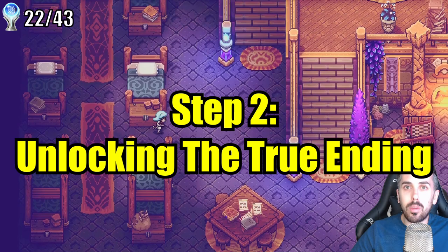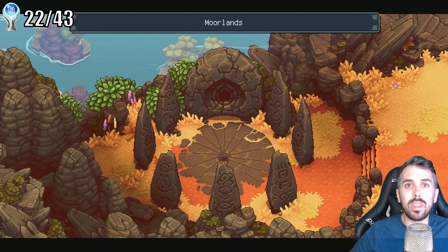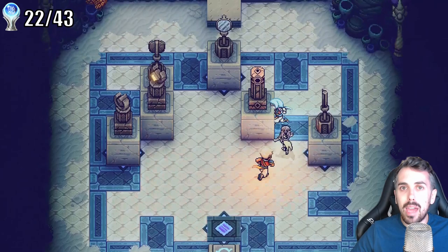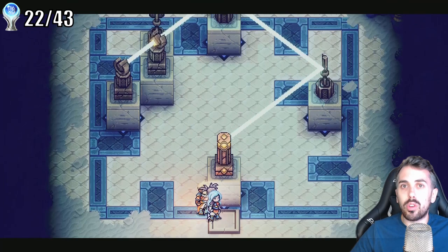After completing the main game, it's time to turn our attention to step number two of the platinum: unlocking the true ending. After beating the main game, you'll see a cutscene of a shrine with seven ruins that you need to light up. Each of these ruins corresponds to a post-game quest. Some of these quests were actually my favorite part of the entire game — dungeons and random battles took a backseat in favor of puzzle solving and exploration.